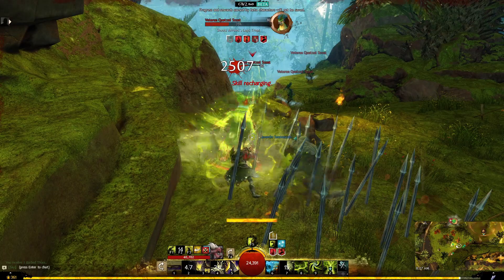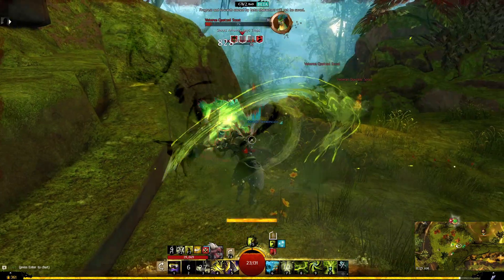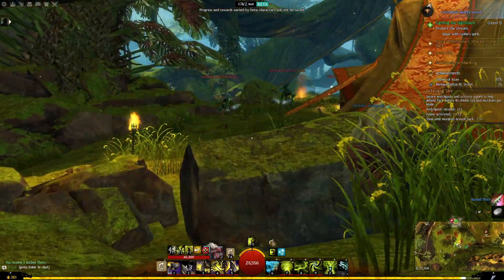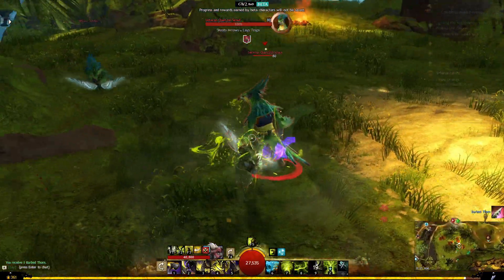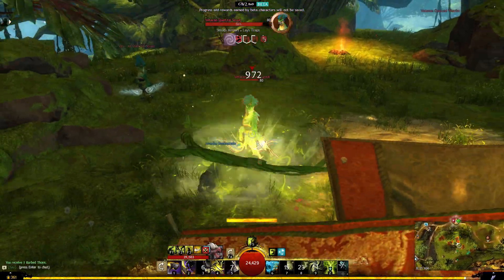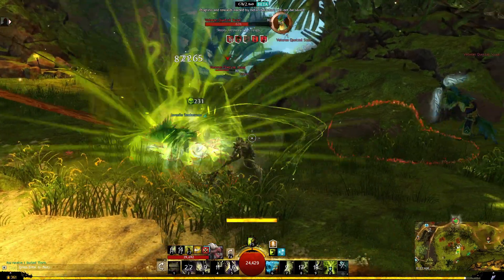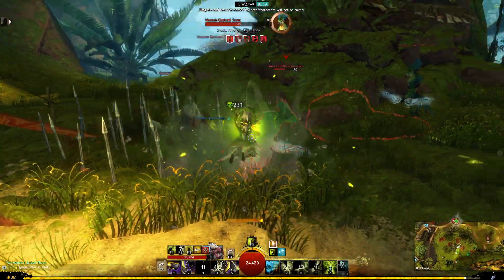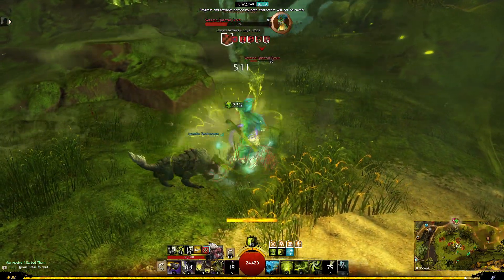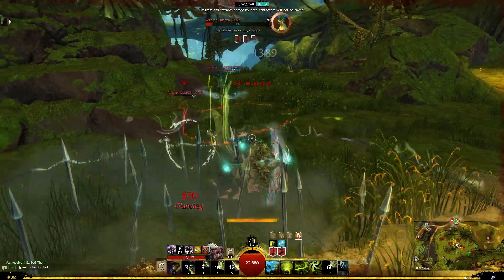When they showed this off during the live stream I thought it would be really great for every Ranger — be it a Core Ranger, a Druid, or a Soul Beast — to have access to the F1, F2, and F3 pet skills for better command over them. It's really sad to see that it's only on the Untamed. The profession mechanic should just be focused on the unleashed mechanic. I really think this should be transitioned over to Core Ranger and every aspect of Ranger, and I feel that with time it probably will because people will probably be outspoken about this.